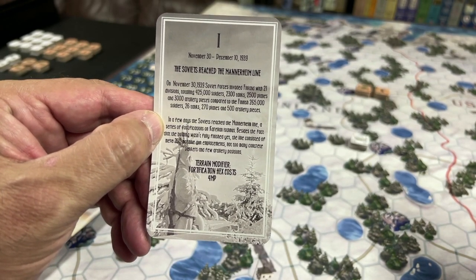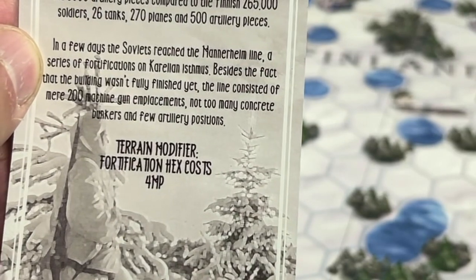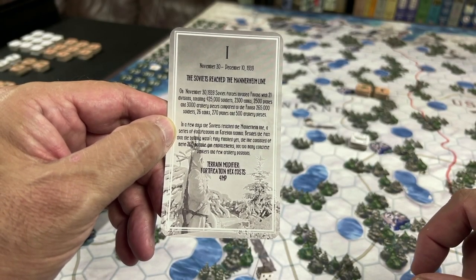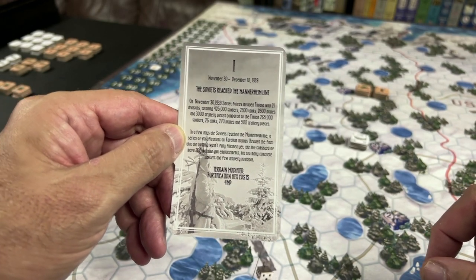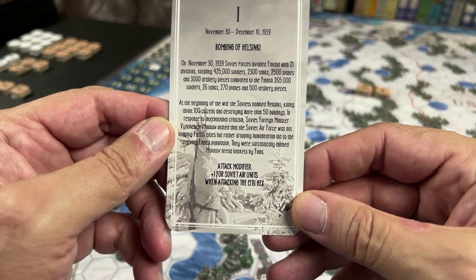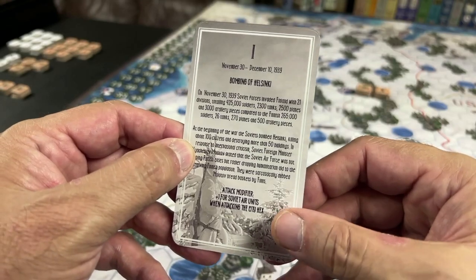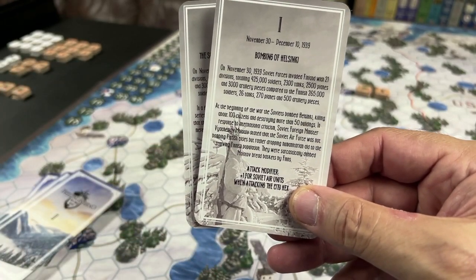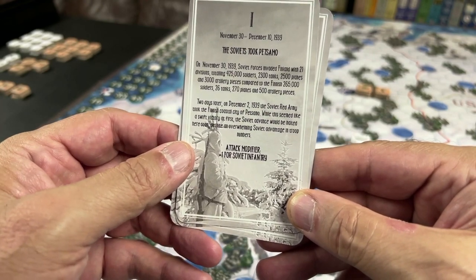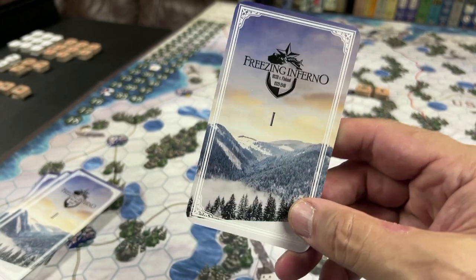One example is 'The Soviets reach the Mannerheim line' — fortification hexes now cost four movement points to enter instead of three, making the Finns pay one more movement point to place units in fortification hexes. Another possible card is 'Bombing of Helsinki,' which gives the Soviets a plus one attack modifier for air units when attacking a city hex. Another card is 'Soviets took Petsamo,' giving a plus one attack modifier to Soviet infantry. Only one of these cards will be secretly selected and revealed when round one comes about.